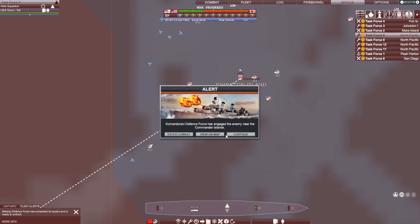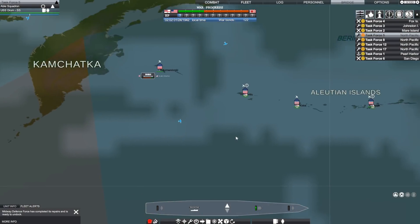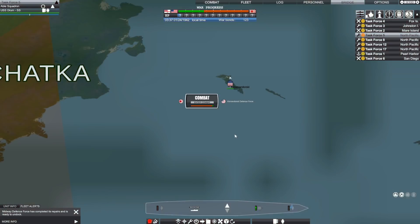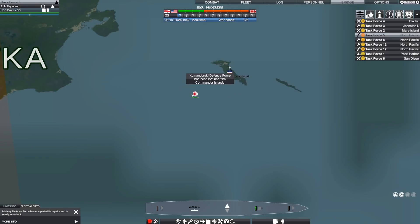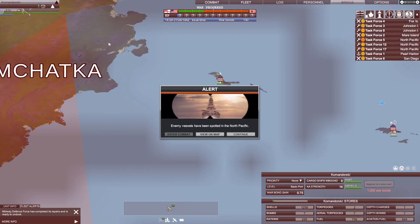Our defense force has engaged the enemy up near these islands. I'm curious to see how they do on their own. They're out of ammunition — it's not really going so well. We lost the defense force. I don't know if taking personal control of them would have made a difference, but it was just those five torpedo boats that we lost. Lesson learned there.